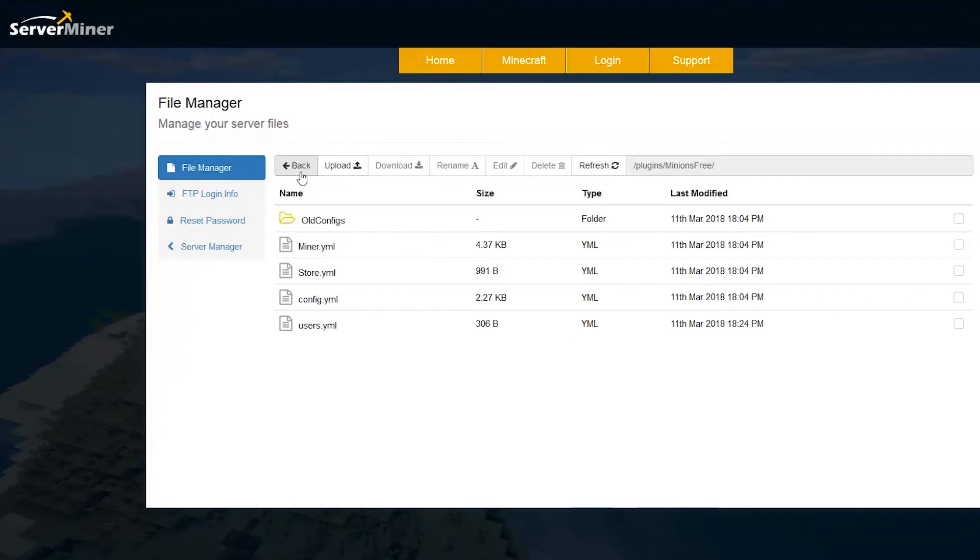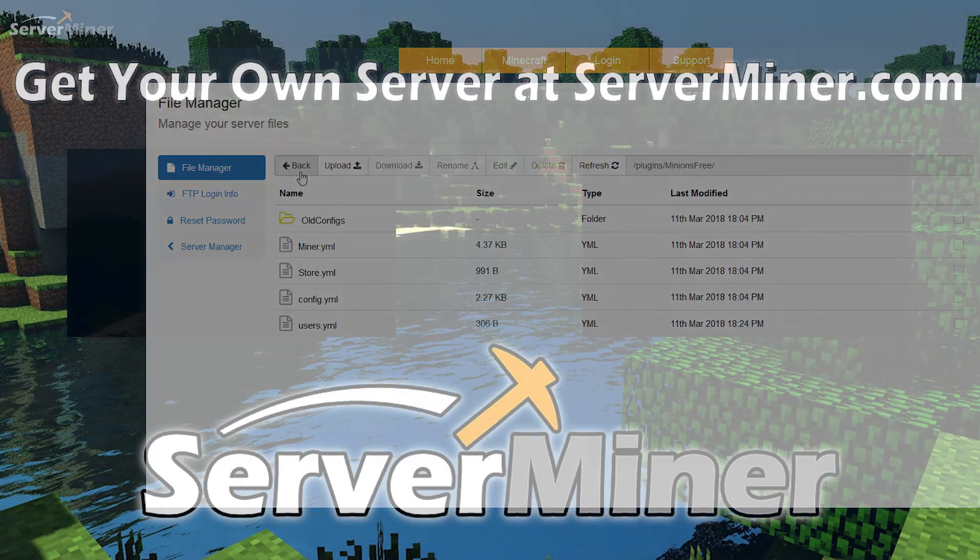So that is it for this plugin — it's really awesome and it was a lot of fun testing it out with the minions. If you want to download it there will be a link in the description. If you need a server to host it on, check out serverminer.com for the best and cheapest hosting around, and if you want to check me out I'll be in the description as well. Subscribe, like, comment, and I'll see you next time.